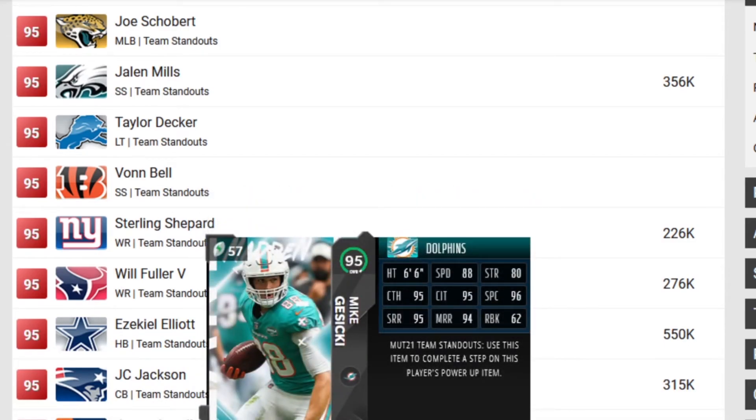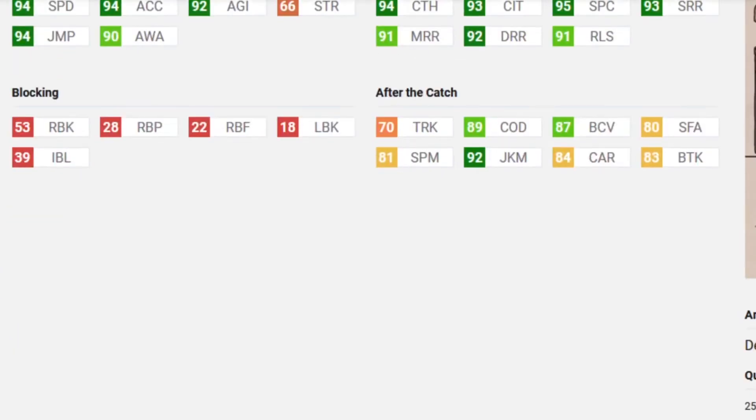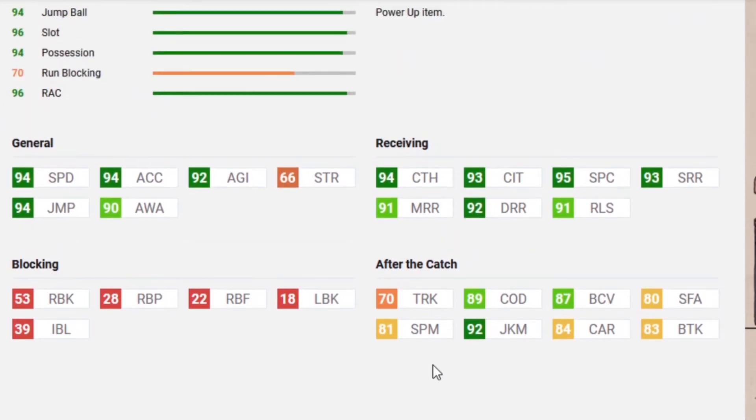Mike Gesicki is another card I'm not going to spend too much time on because he was revealed yesterday. DJ Moore for the Carolina Panthers is up next. He has not gotten an upgrade since his first card. He is a deep threat wide receiver with 94 speed, 94 catching, 93 catching traffic, 95 spec catch, 93 short, 92 mid, and 91 deep. This card is actually really good. I'm a little conflicted — it has great speed and great physical stats, but looking at its receiving stats, powered up it'll have a 99 short route, but then only a 92 mid and 93 deep route running. With a deep threat wide receiver, I was expecting the deep route running to be like a 96.